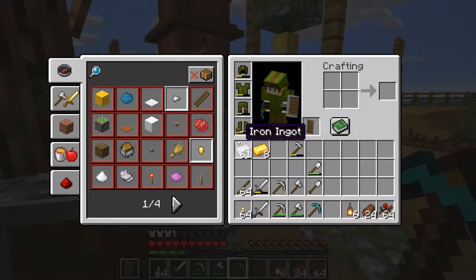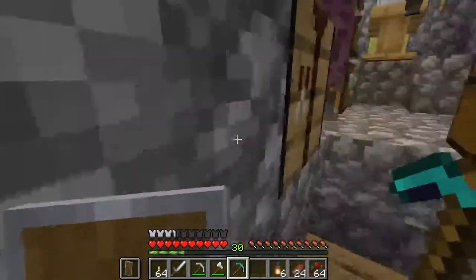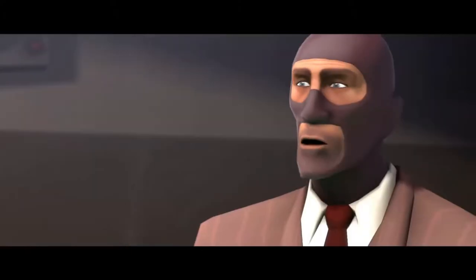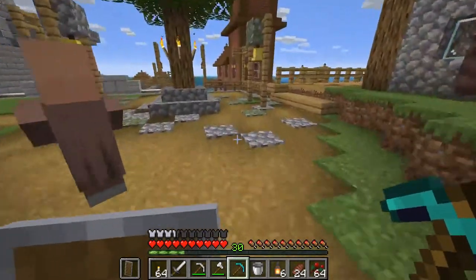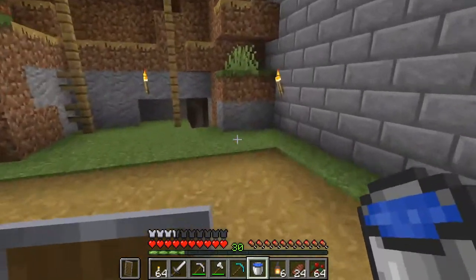Next up we need to go and find ourselves — that's right, we need to get ourselves a bucket. Bucket secured! Now the next step is water. We have to go into our mine.